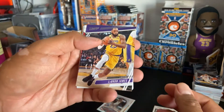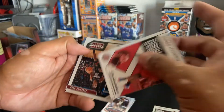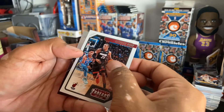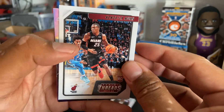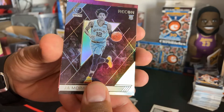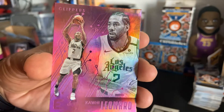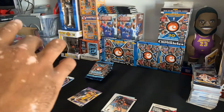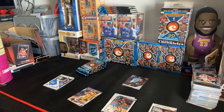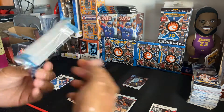We got LeBron on the front — nice! We got a pink coming up. James Harden — future Hall of Famer for sure. Kendrick Nunn. There we go — Ja Morant. We got a pink... it's gotta be Kawhi! Pink Kawhi — we'll take that. Ja Morant and Kawhi — let's go! Next one, next one.